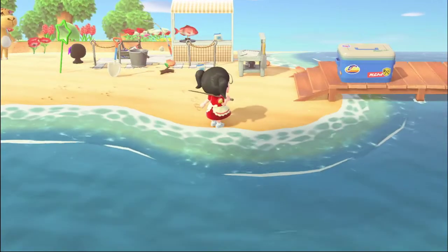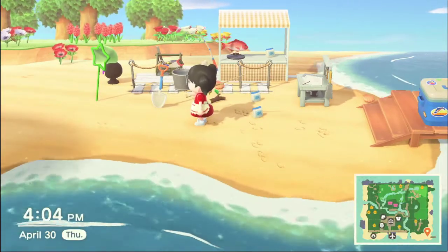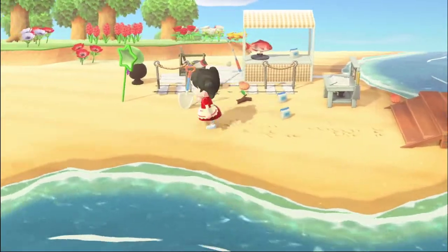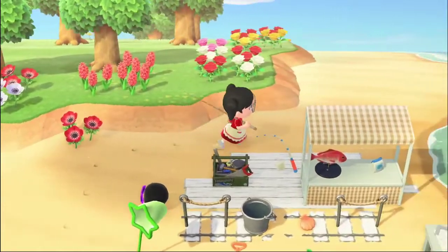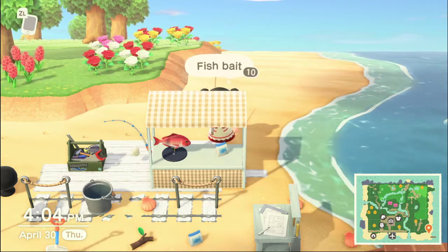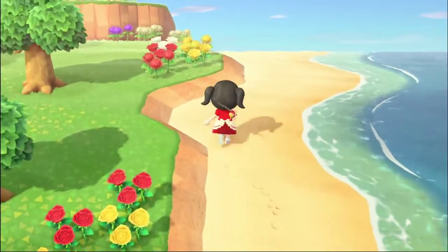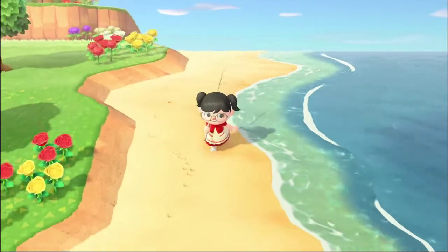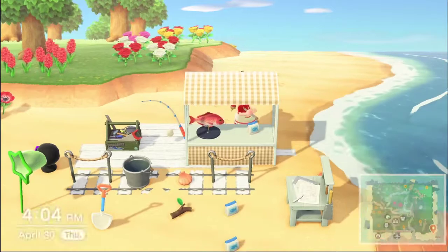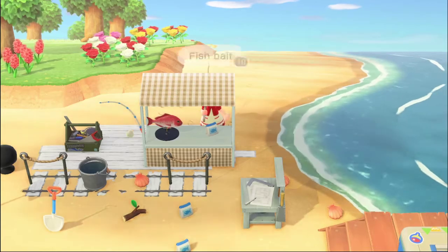So this is my fish bait station. What I did was I put all the things that I would need in order to make fish bait. The reason why this is so beautiful is that you have all the things you need in order to grab fish bait very quickly, or make and create fish bait very quickly. I know that a lot of people can't stand the fact that manila clams can only be dug up one at a time and they don't stack, yet the fish bait stacks — so it's kind of weird. This makes it a lot easier. If I need fish bait, I have it here and I can stack them in piles of ten, so I don't have to carry them around.